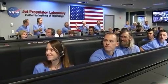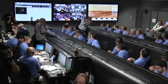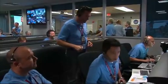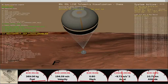Parachute deploy. Parachute deploy confirmed. Thrusters have been re-enabled. We will control our attitude on chute. We are decelerating. Wrist mode under parachute.